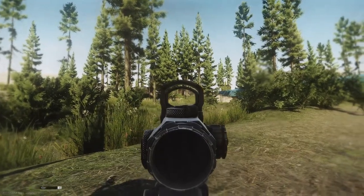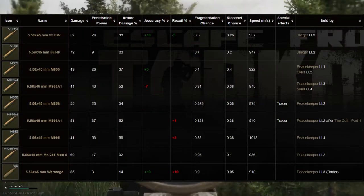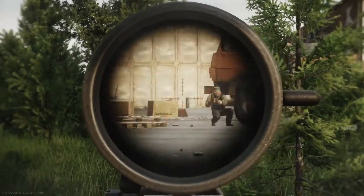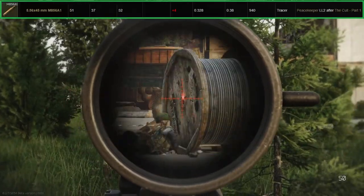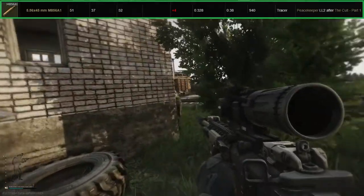The M4 can use a wide range of ammo, though there are 3 main types you should be using: M856A1, M855A1, and M995. M856A1 has good armor and flesh damage. It should be noted that this ammo is a tracer round and may give away your position, especially at night time.